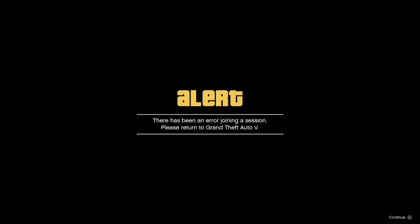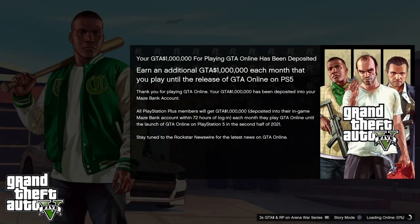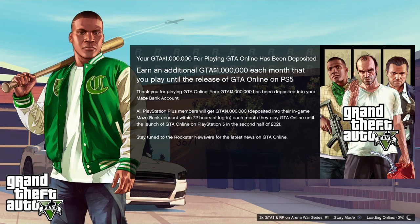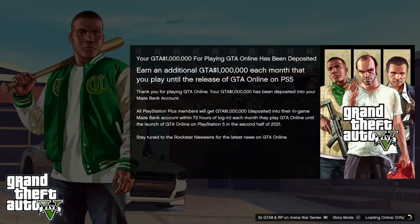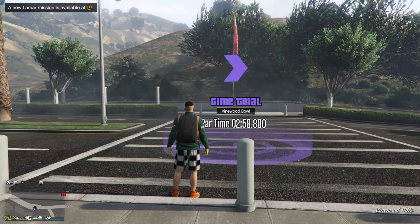Once you load back into online you'll get an error message — accept it and it will load you back into story mode. Once you're in story mode quickly reset your game, so close the application and load back on. When loading back on you do need to load into online — if you load into story mode it will mess it up, so you've got to load into online. Once we load online — there you go — we're wearing the modded outfit from director mode. It's as easy as that. I actually think it's one of the easier glitches, it just takes a long time with a lot of steps.